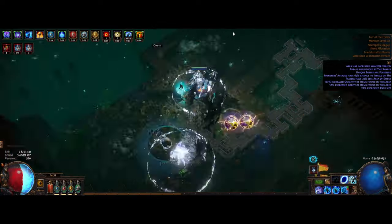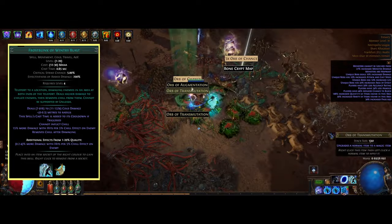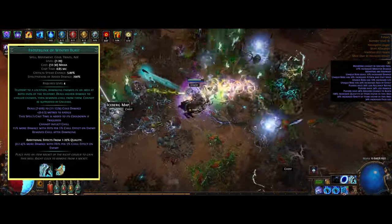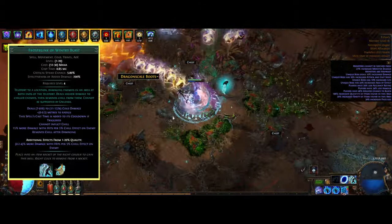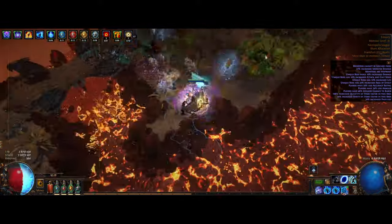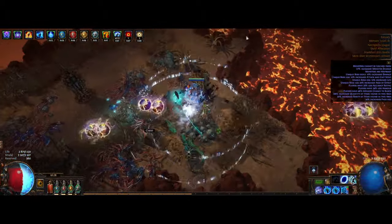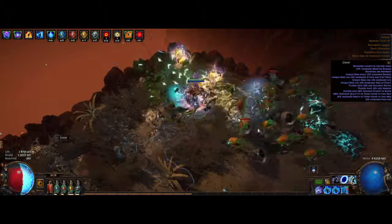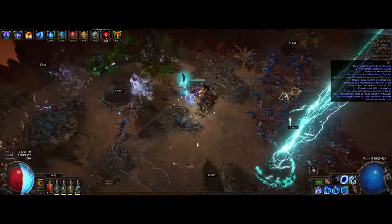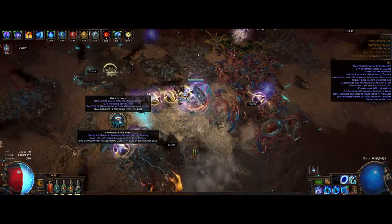We're also using Clarity for mana regen, but linked with the Arrogance support, which makes us reserve life instead of mana for this aura. Our mobility skill is Frost Blink of Wintry Blast, a transfigured gem that's not required for the build but I like the playstyle — it removes the cooldown of the travel skill. Since we already have so much cast speed invested, it's a great fit. You can also link it with Faster Casting support. If you don't like it, a normal version or Flame Dash works just as well.